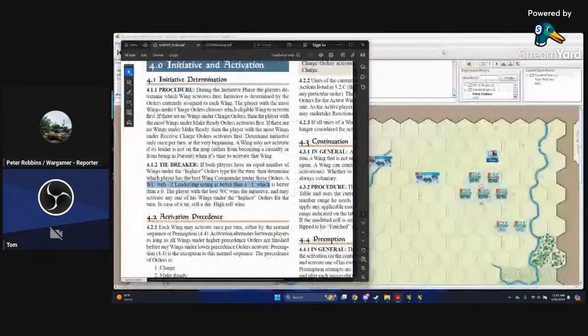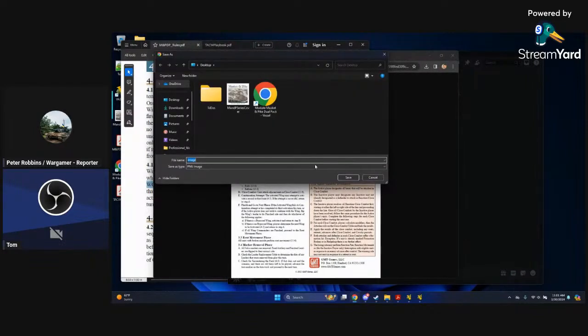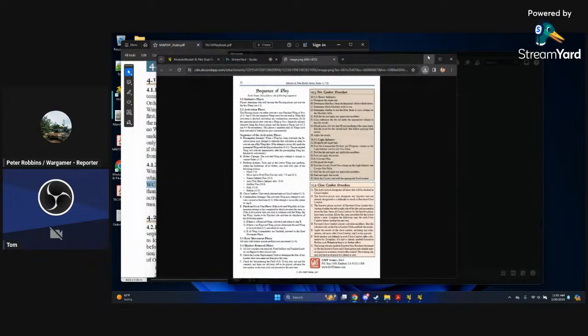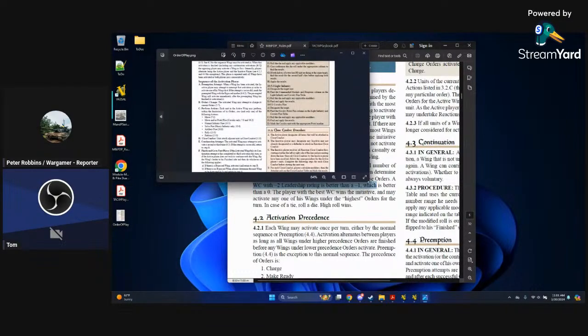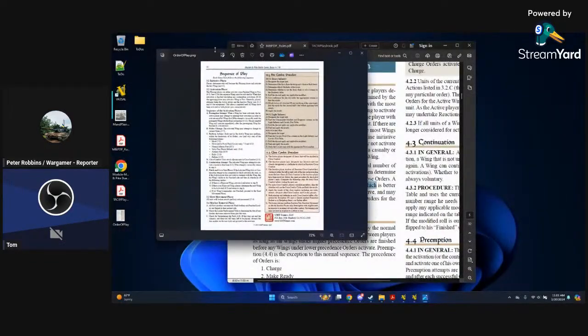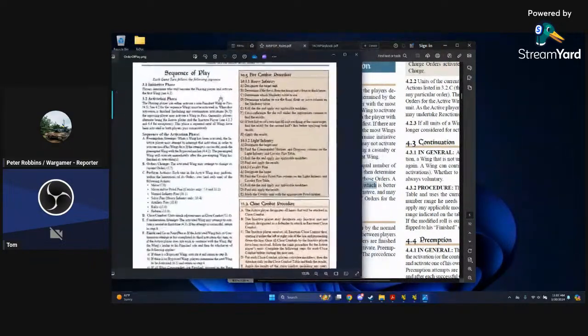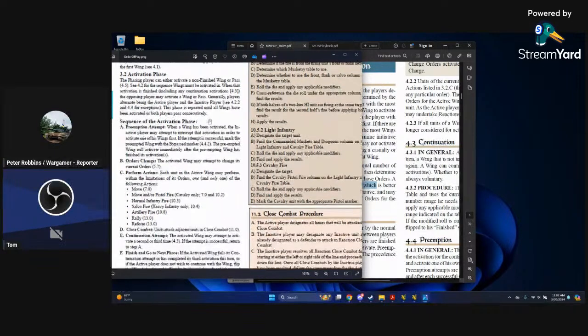Let me pull down the order of play card so it's easier to reference. Here's the sequence of play — let's keep this in front of us. The phasing player can either activate a non-finished wing or pass. You are the phasing player and you're activating your first wing. Next up is the preemption attempt.